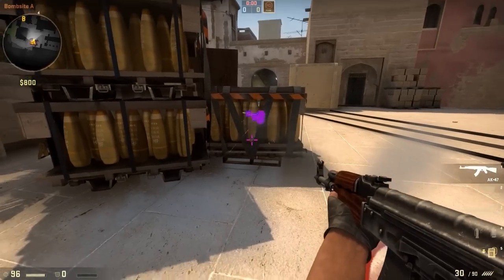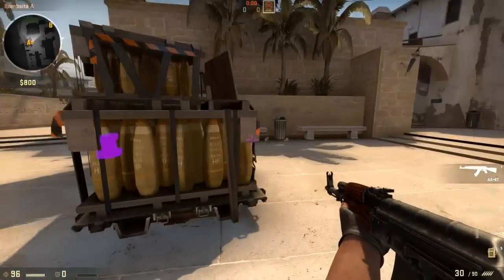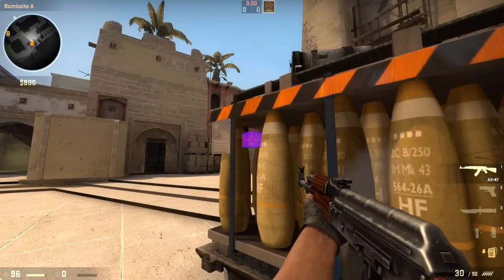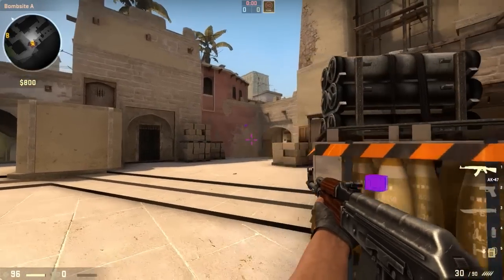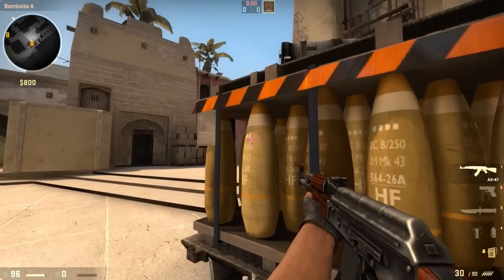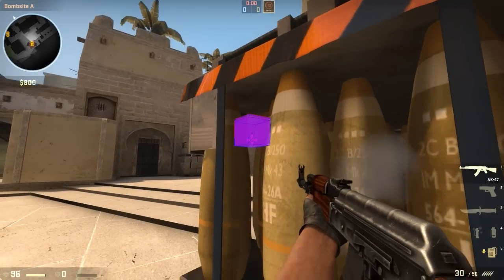The nuclear crates on A are actually metal so you can't spam through the middle, but only the edges. There are multiple gaps that you can see the enemy from but you can't shoot directly through the gap — it treats it like a spam, so if your bullet does hit it will do less damage than normal. These gaps in the crates give CTs even less cover as they can easily be spotted.